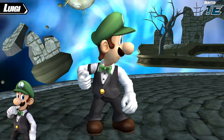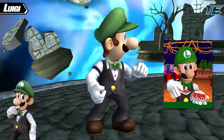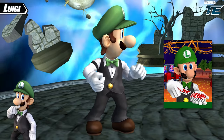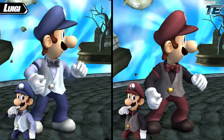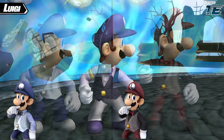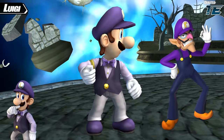Luigi's third alternate costume is Casino Luigi, based on Luigi's appearance in both Super Mario 64 DS and New Super Mario Bros. Both games had a minigame section based on casino games, and Luigi was featured as the dealer in this outfit. This outfit has a blue color scheme designed for the blue team, and a red color scheme for the red team. Finally, Casino Luigi has a purple color scheme, which could have been a nice color or vaguely designed after Waluigi's colors.